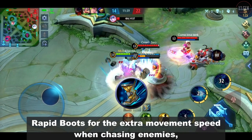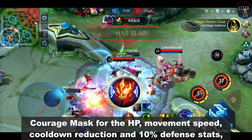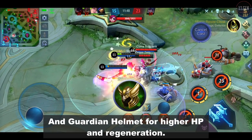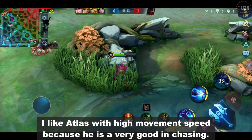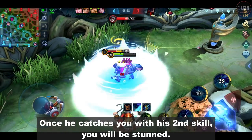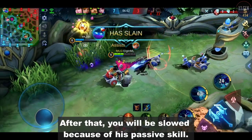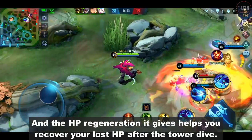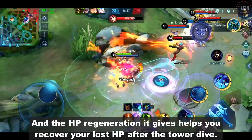Rapid Boots for the extra movement speed when chasing enemies. Courage Mask for the HP, movement speed, cooldown reduction, and 10% defense stats. And Guardian Helmet for higher HP and regeneration. I like Atlas with high movement speed because he's very good at chasing. Once he catches you with his second skill, you will be stunned, and after that you will be slowed because of his passive skill. Guardian Helmet gives HP which can be used for tower diving, and the HP regeneration helps you recover after the tower dive.